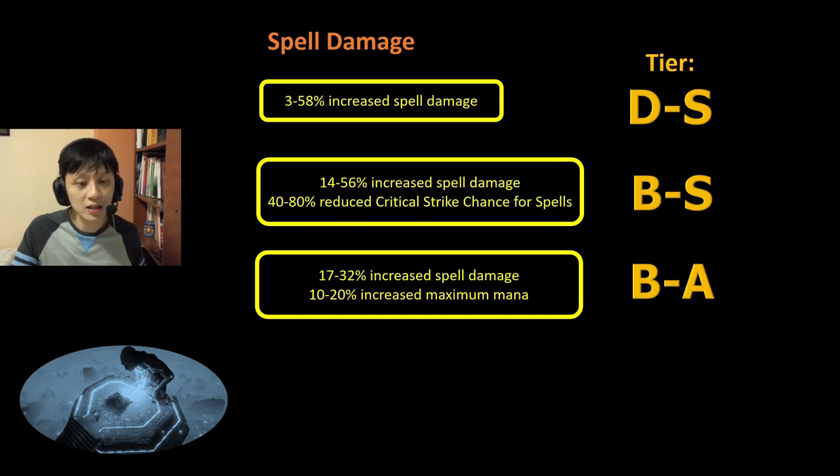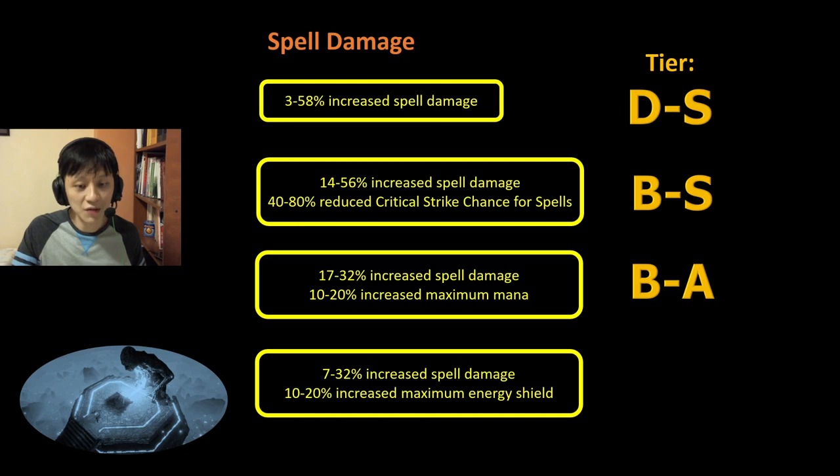Overall, I rank that B to A tier. Lastly for Spell Damage, we have 7-32% increased Spell Damage accompanied by 10-20% increased Maximum Energy Shield. Energy Shield will always be useful whether you are Eldritch Battery or not. Overall, this is C to A tier depending on the amount of increased Spell Damage.